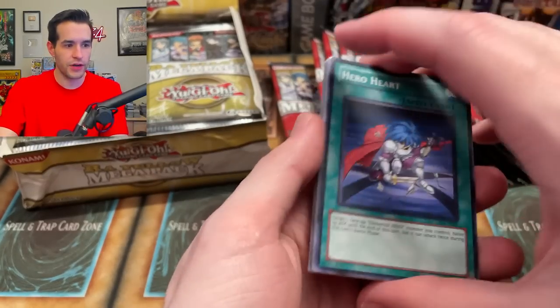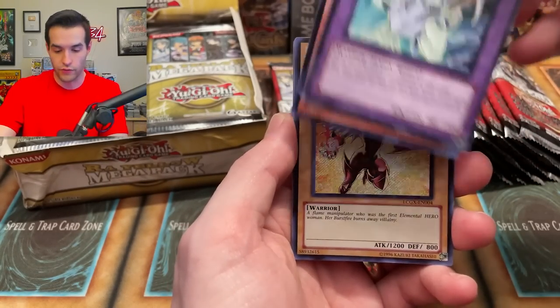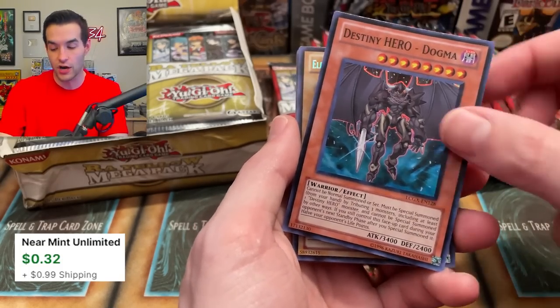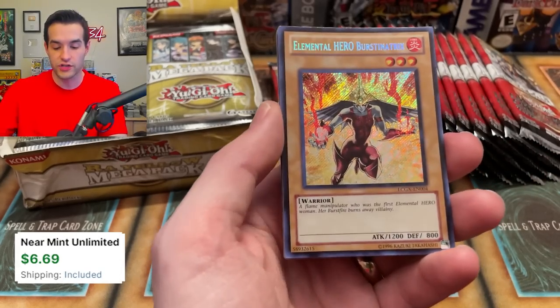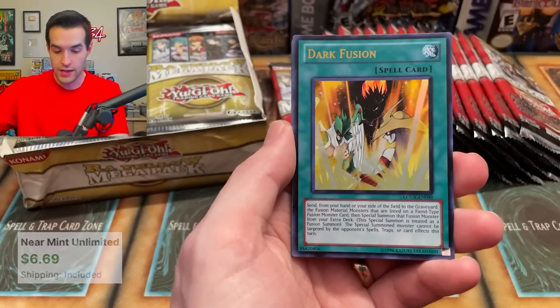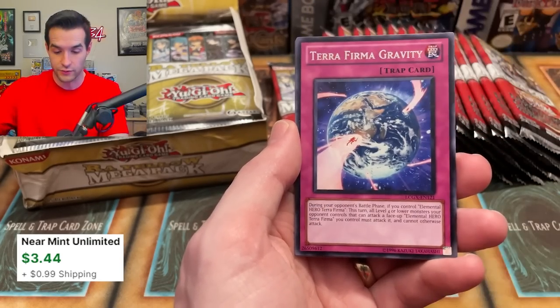Legendary Collection 2 — here's your chance to bring it back. I got to keep an eye on my cameras now. We got Ruxon Special right into the Burstinitrix. I think Dogma is actually pretty decent. Burstinitrix Alt Art is a very good one — I think this is around a $10 card in Unlimited. We have a Dark Fusion — I sold one of these the other day, it's like $3.50. So that's pretty solid as well.